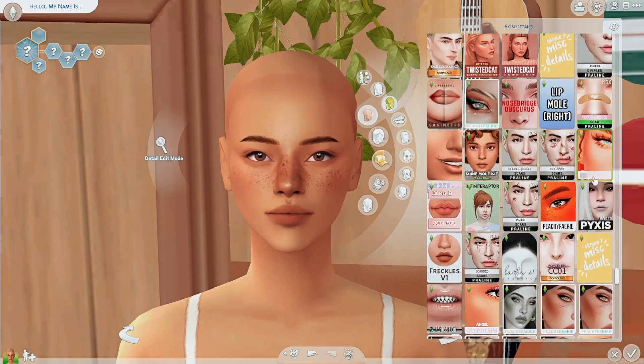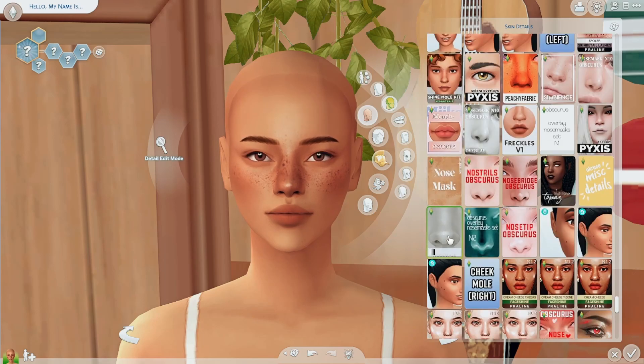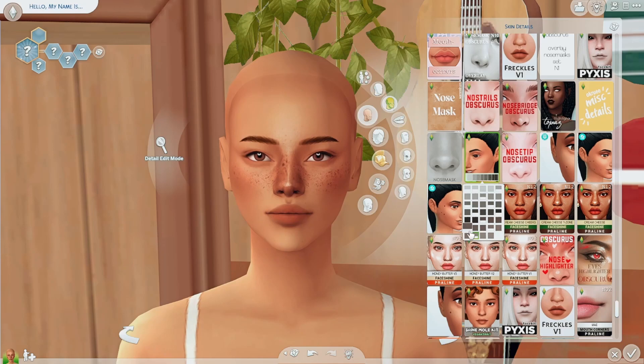I also like this Peachy Fairy contour. On the darkest setting you can see it around her cheeks and under her lips. I really like that one. For the nose mask, I like this one by Obscurus — it's the N2 Nose Mask Overlay Set. It has a lot of different options for different nose shapes. I usually go for this specific one for this nose preset.